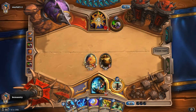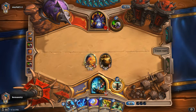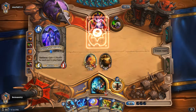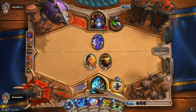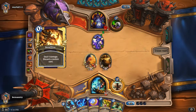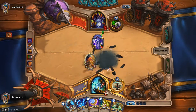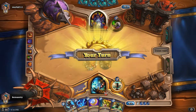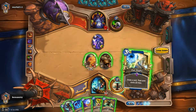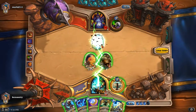Let's see what his turn 4 is. If it's Mountain Giant, then we're in trouble. Okay, Twilight Drake worked out in our favor. He's wasting a lot of cards. That tells me he doesn't have Mountain Giant in hand, because if he did, why would you waste your hand, right?